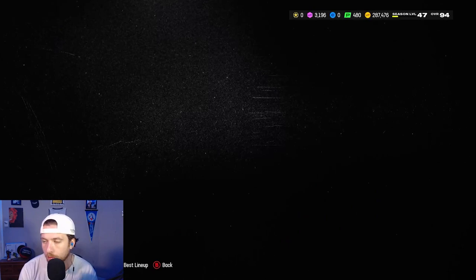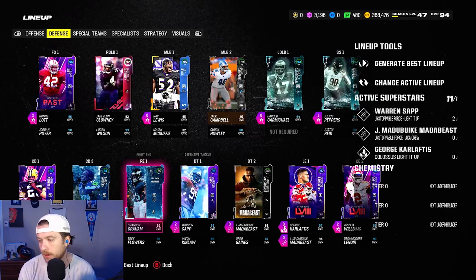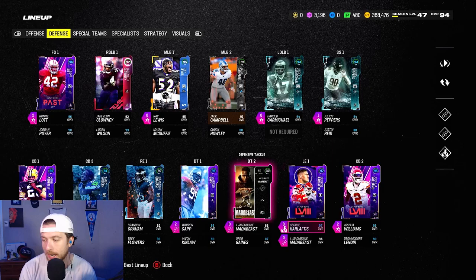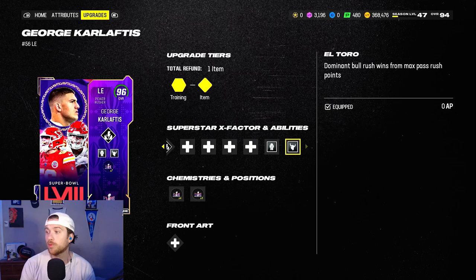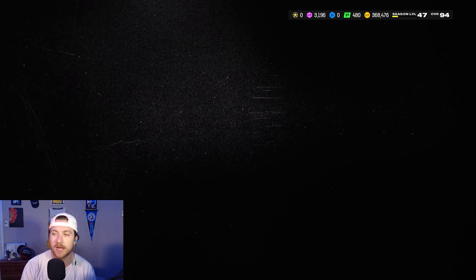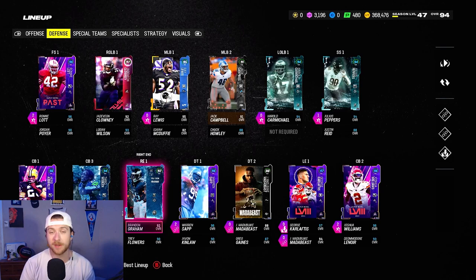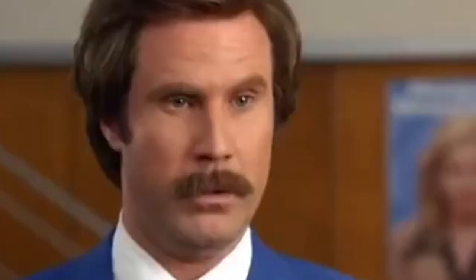I'll show you what we got on both of them. We have Unstoppable lighted up and Inside Stuff for one. On Karloftis we have Unstoppable lit up on Matabeast. And then on Karloftis we have Colossal lighted up, Demoralizer, and Altoro. The reason why I've picked these two is because zero AP. I have a lot of my other AP on my safeties, my two outside corners, and my two slot corners. I run a lot of dollar. If you want me to do a video on my defense and my scheme, let me know down below.